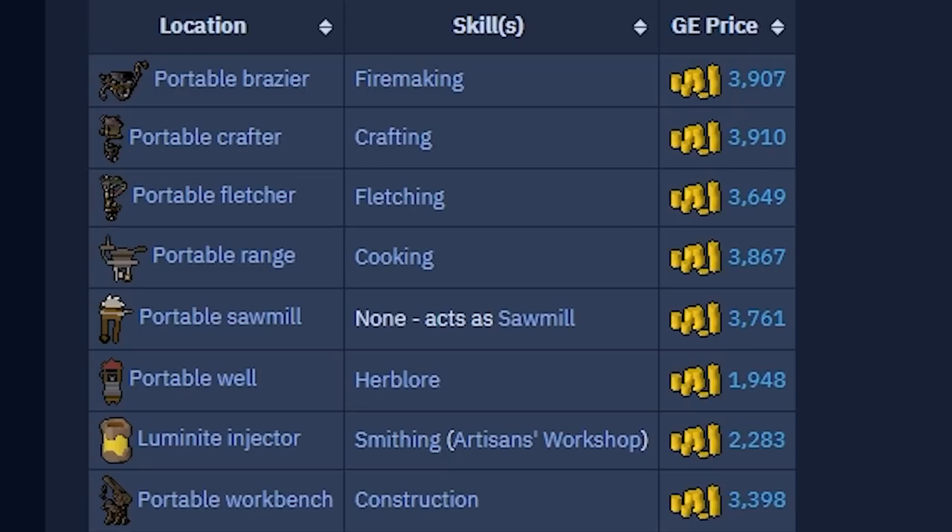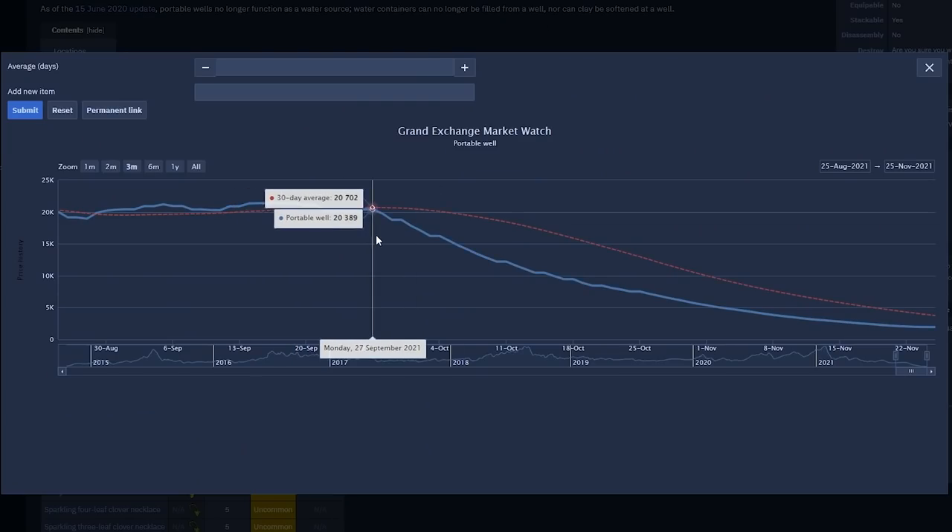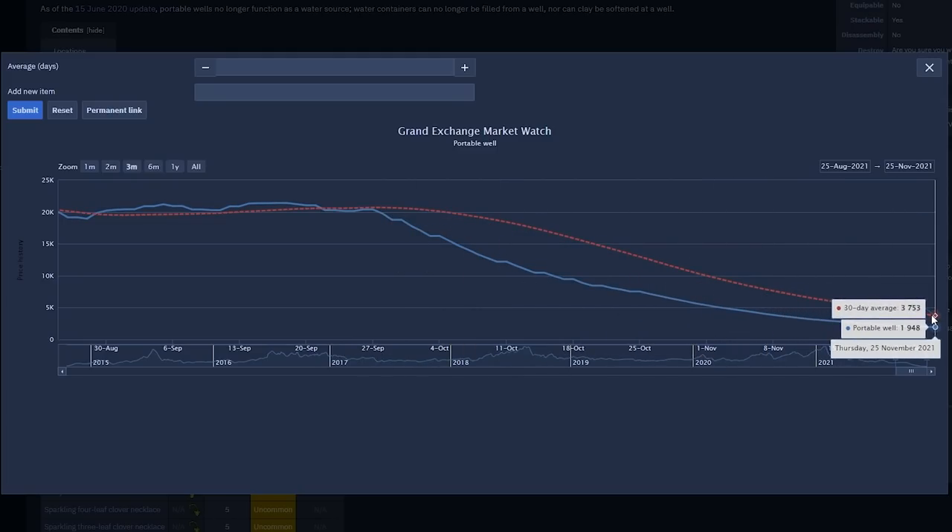Another item that has tanked because of this Treasure Hunter rework is Portable Skilling Stations. Players have been given many more Portable Skilling Packs through Treasure Hunter, and this has made the prices for all 8 Portable Stations crash. Taking the Portable Well for example, on Monday September 27th the Portable Wells were trading for around 2,000 coins each, and now on November 25th we're looking at the price right around 200 coins, equating to about a 90% drop in price. Players always use these Portables when training the respective skills, and that will usually be through things like the Portable Discord. Now that prices are so low, it wouldn't hurt players to buy their own Portables and use those instead of joining a world dedicated to a specific Portable Station.